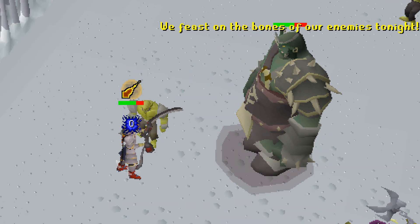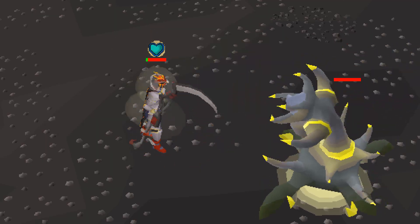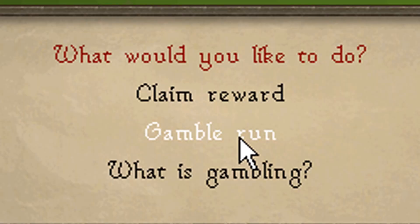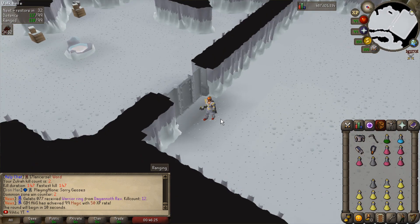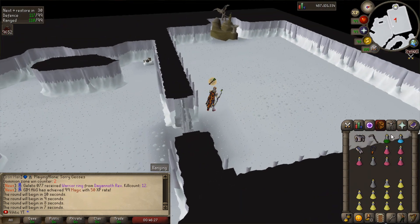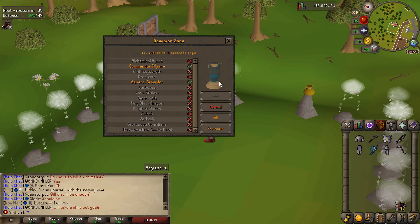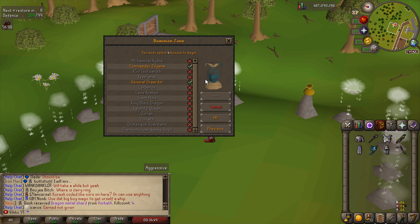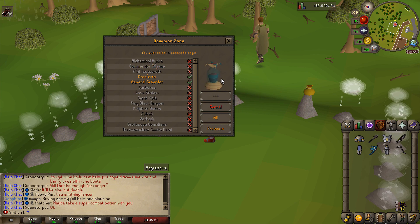You have to select four bosses at minimum, fight all of them in a row, and at the end open a chest with a 1% drop rate increase and some extra items. You can also gamble and fight all the bosses again with the same inventory for a 2% drop rate increase. One of the main tricks is you can fight the God Wars bosses without getting kill count.